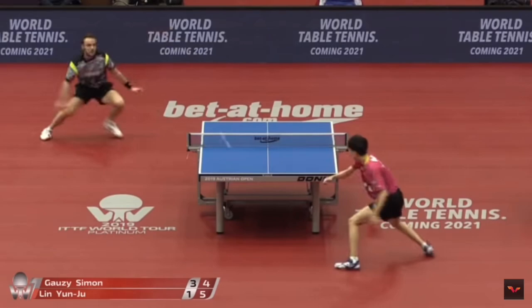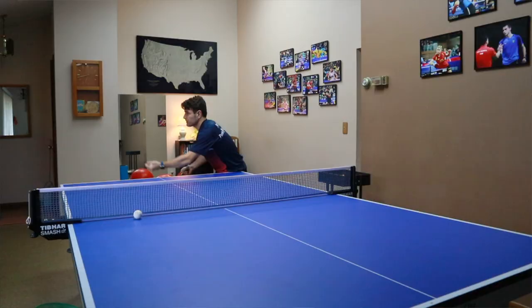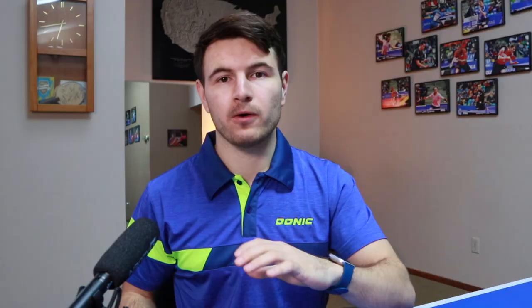This really forces the opponent to have to lift the ball. If they try to push it, there isn't enough backspin to keep it low — it'll probably go up really high. Their reaction time has to be good because it's a fast serve. You also want to mix up the location. I can't tell you how many times I've gotten a good point by serving once or twice to the backhand and then serving to the middle of the table to their elbow. To execute this serve, come in and hit the back of the ball going downwards with an open racket to create backspin.